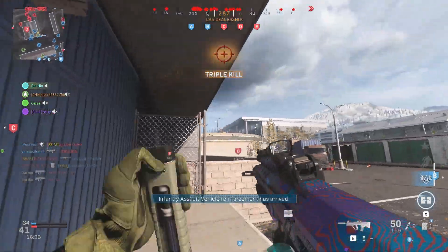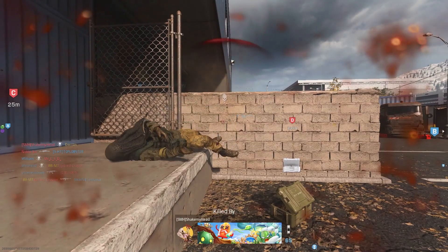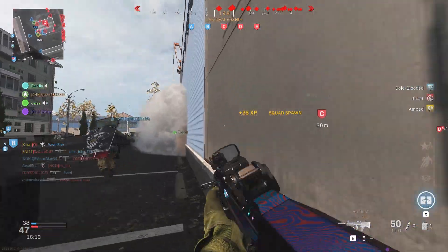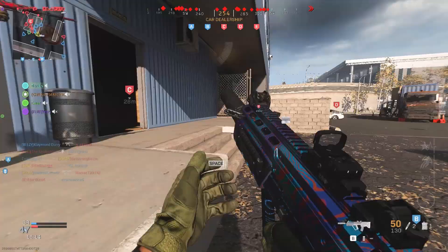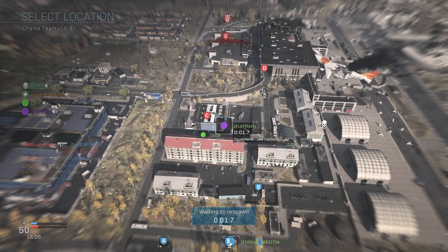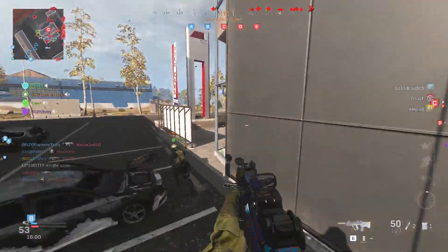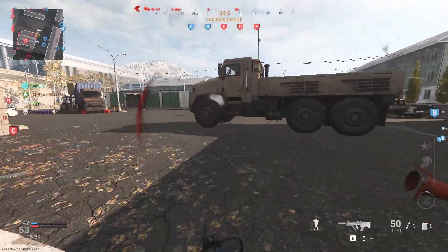Friendly UAV dropping in. Friendly UAV online. Red for task, what's your position? Enemy UAV overhead. Enemy cluster strike incoming.